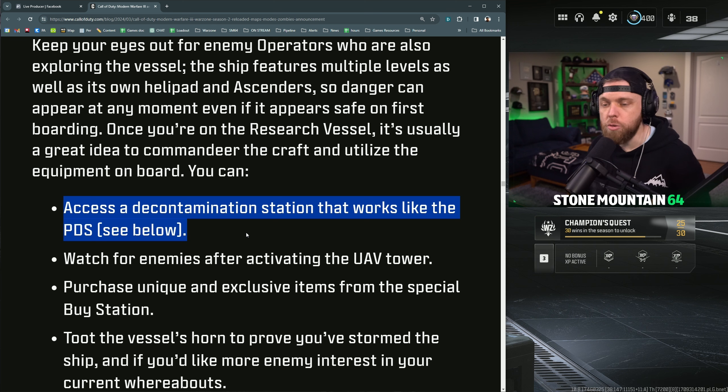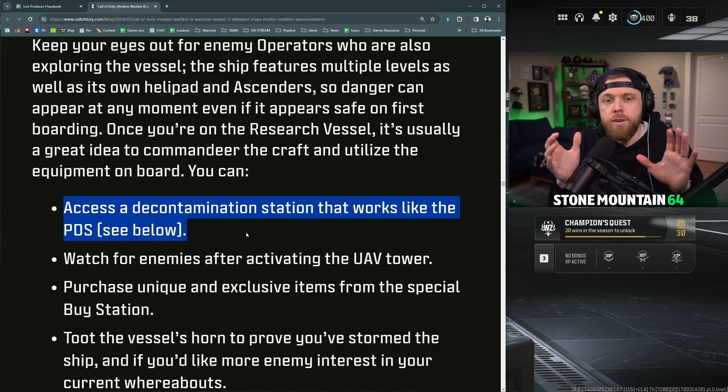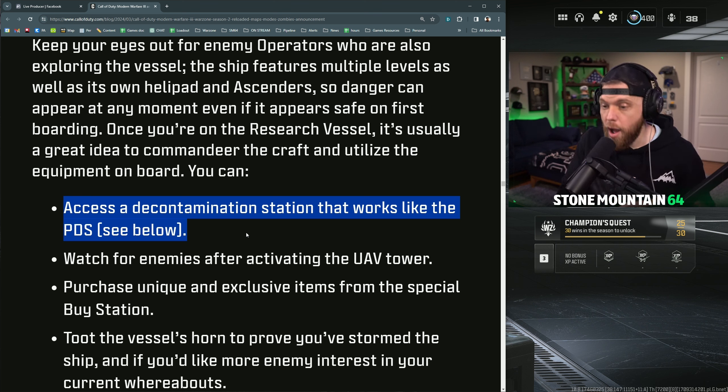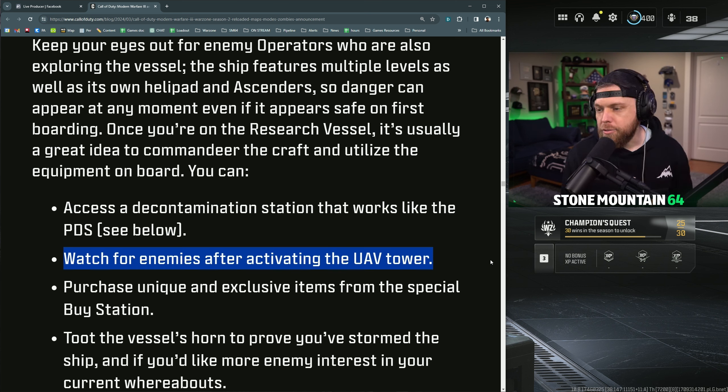Once you're on the Research Vessel, it's a great idea to commandeer the craft and utilize the equipment on board. You can access a decontamination station that works like the PDS, protecting the entire boat while you're outside of the zone with its own safety field. It apparently will go away in zone four. Watch your enemies after activating the UAV tower that's on it, and purchase unique items from the special buy station.